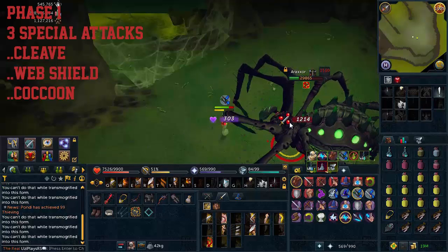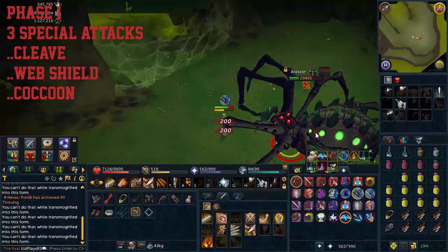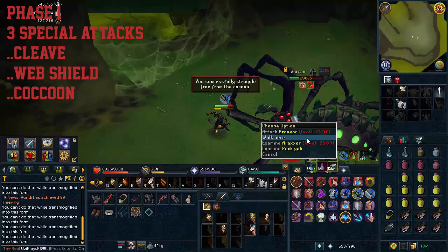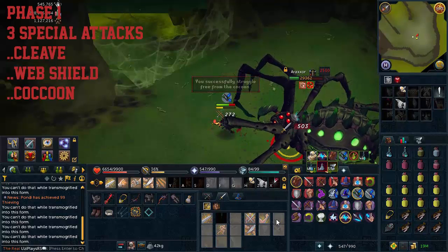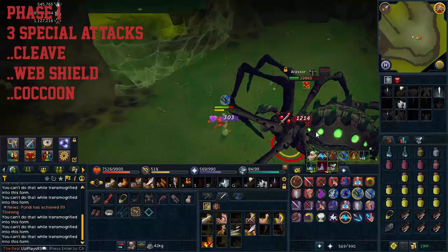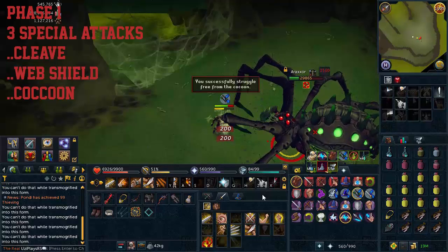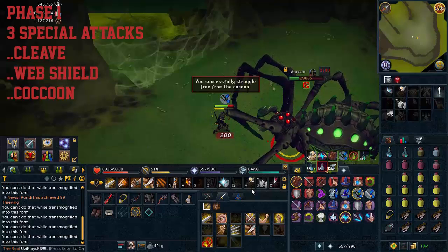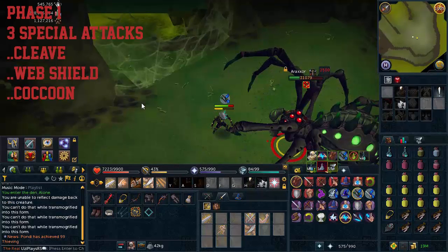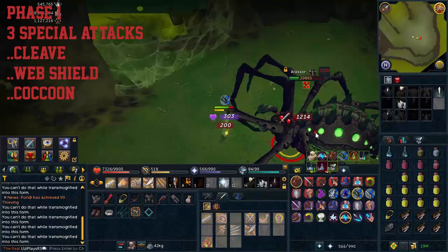Next is the Cocoon attack — this is definitely where Freedom or Anticipate helps. If you have one active, as soon as you see yourself being hit by constant 200s, spam click the floor to run away or spam click Araxxi to attack, and it should get you out. If you don't activate Freedom or Anticipate before the animation starts, you won't be able to use it halfway through and you'll be stuck much longer. After every fifth auto attack, Araxxi does another special, so make sure to rotate Freedom and Anticipate so you always have one ready.